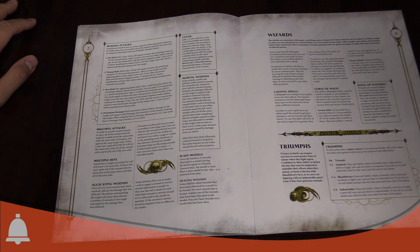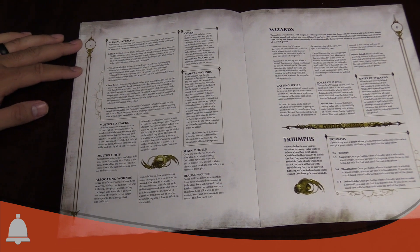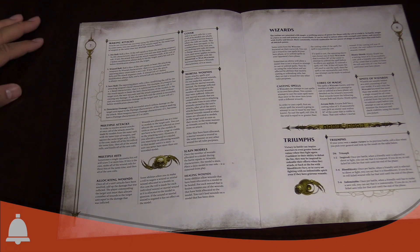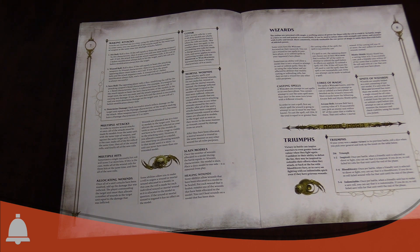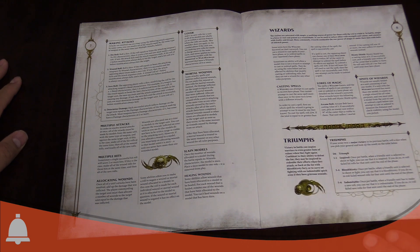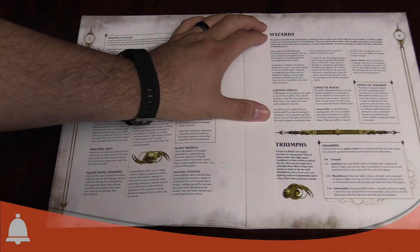The wound allocation rules are the same — when you start allocating wounds to a model you have to keep allocating to that model until it's slain, and you cannot have a unit with more than one wounded model. So if you take wounds in the shooting phase and then in the fight phase, you still assign wounds to that already-wounded model. Triumphs are also still around for different victory conditions.